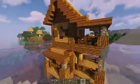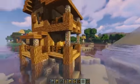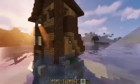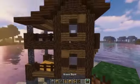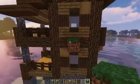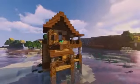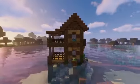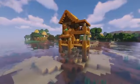It's also fairly small, meaning you can do this very early on in your game. It's not really going to take that much wood to build, and it would make a very cool village transformation as well. If you have a village on the water, this would be a great addition. It's still got a vanilla feel so it won't be too different from surrounding builds. You don't really see too many starter house builds out on the water, and this is a great example that you don't need a ton of land to make great builds.